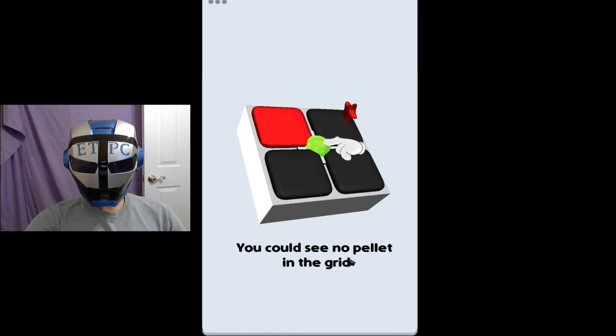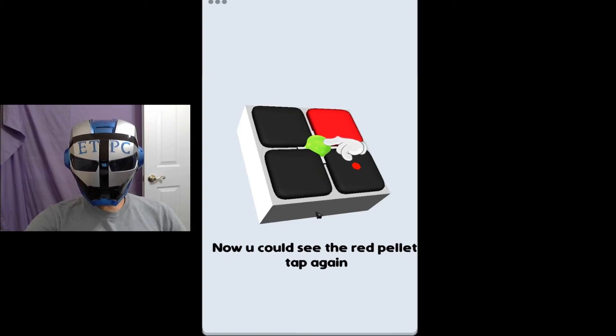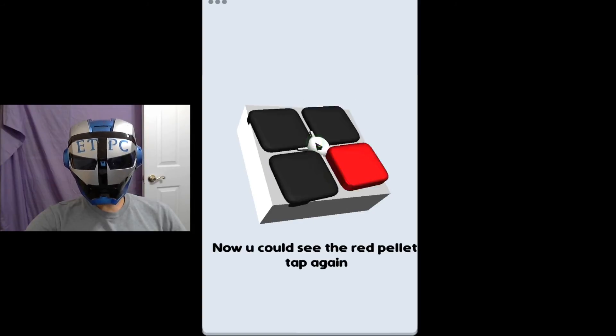You can see no pellet in the grid. Once you tap on the spear, the red block will hit the star. Bada-bing — now you can see the red pellet. Tap again. Gotcha.